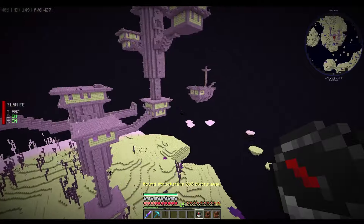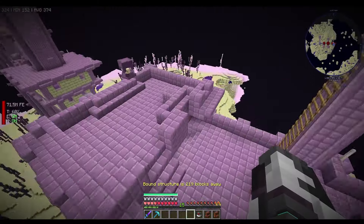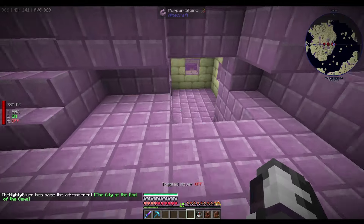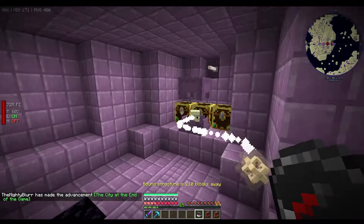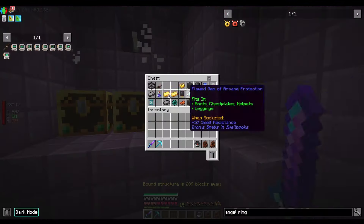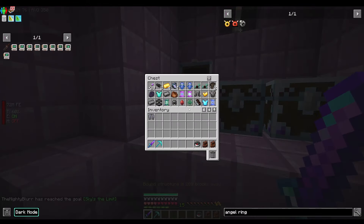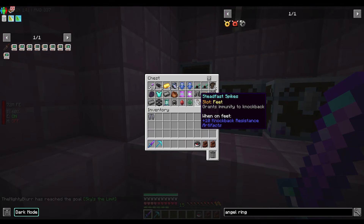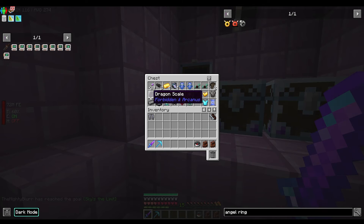To start off today's episode, we need to get an elytra and we don't actually have one because we didn't really need one. I've been flying around the End looking for one. Hopefully there will be one - there we go, elytra! I don't think we need anything else. Ooh, some more artifacts, that's cool. Dragon scale, maybe.